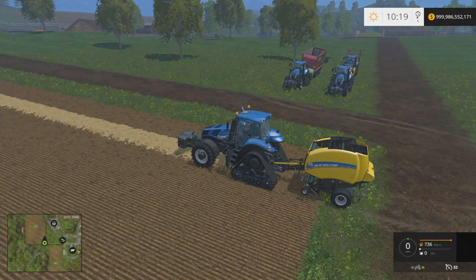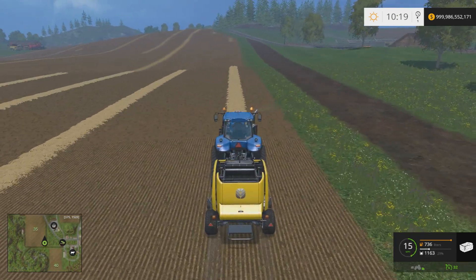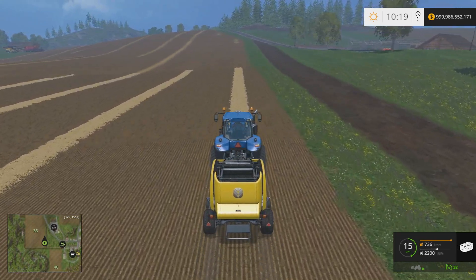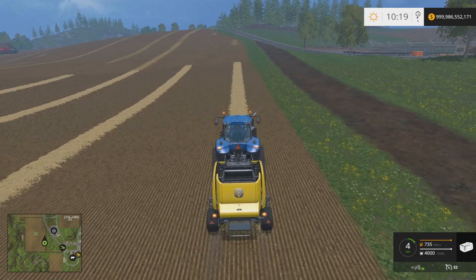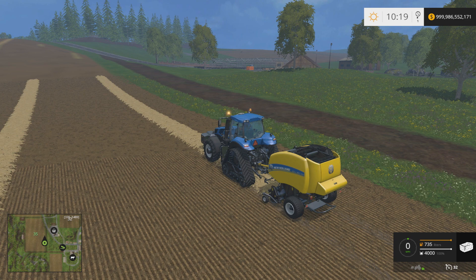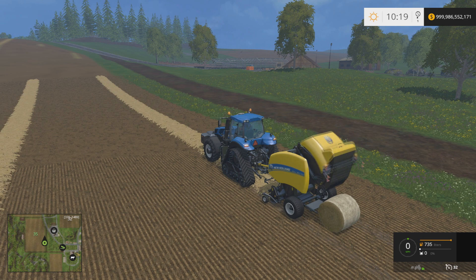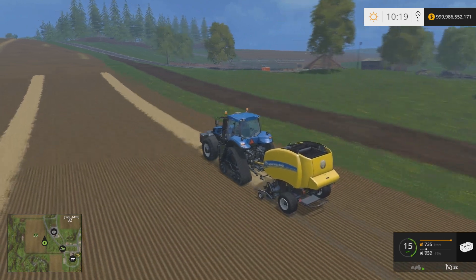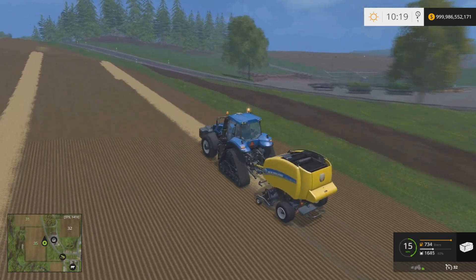The first thing you can do is bale your straw with a round baler — this is the in-game New Holland round baler. You can use the bales for cow bedding, and you also need straw for mixed rations, which we'll cover in a future video. Mixed rations are a whole separate video.